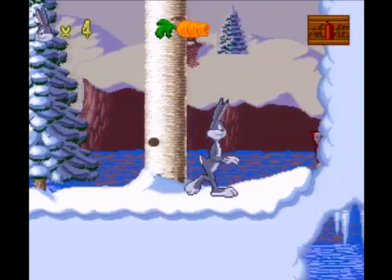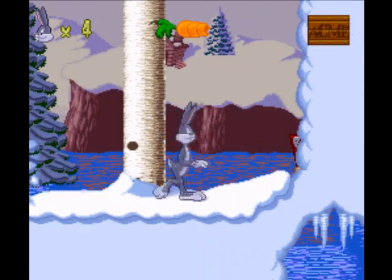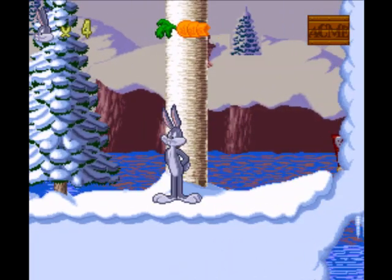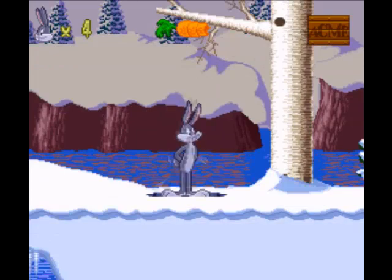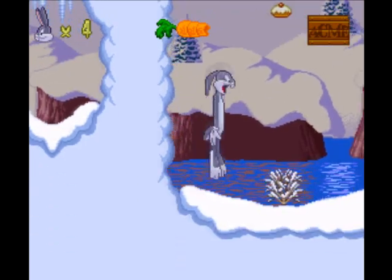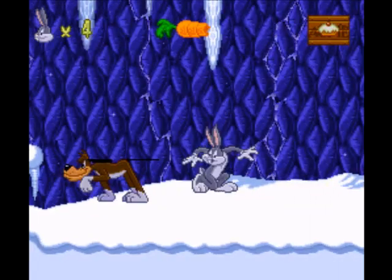I don't know what to do now. I can't get through that point. I can't dynamite my way through it. What am I supposed to do — uproot the tree? I can't... no, you can't get past. What the fuck are you supposed to do then? Ah, that's what you do — you push down and fire, apparently.